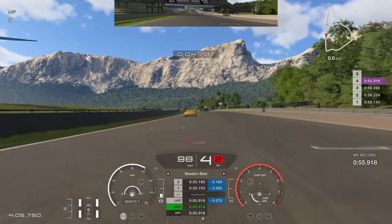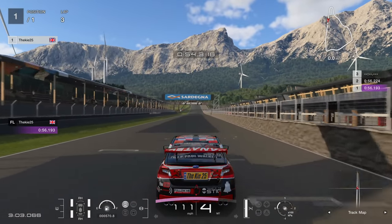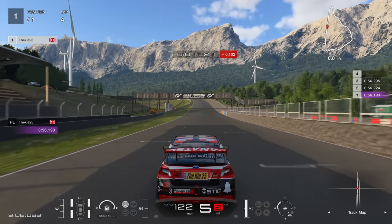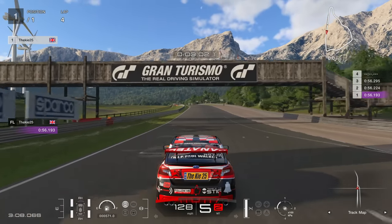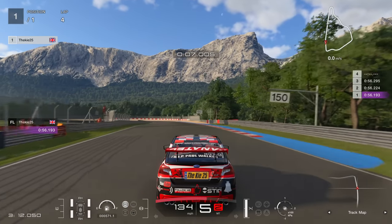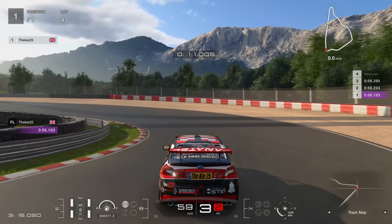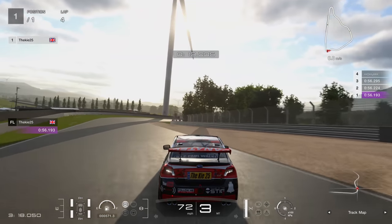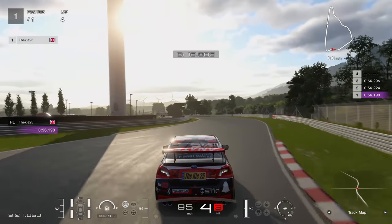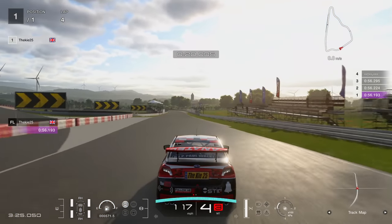We go over the line for a 55.918, currently p2 in the world — that won't stay, it'll probably drop to around 55.6 or 55.5. That means anything below a 57, anything in the 56s, should be good enough for gold. I would aim for a 56.9 at least — that should just about get you the gold time. It's not a very long track; it's fairly simple with not much time to gain. If you use the Subaru, which is a better car here, you should be okay.